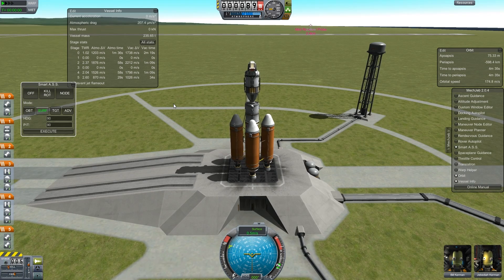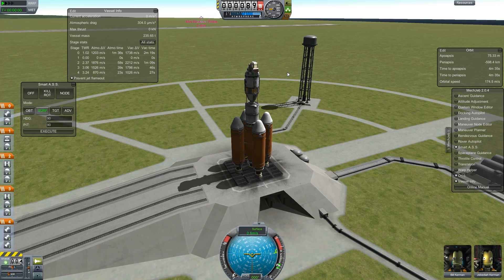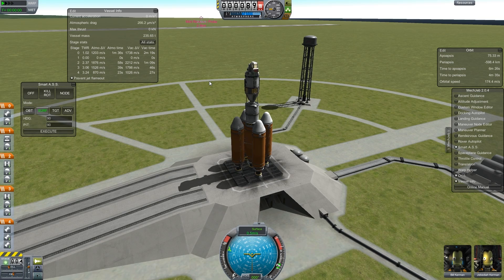I did a lame attempt at a space station last series in 0.18 — I had the Manley Space Station, named after Scott Manley. This time I'll try to do a better space station. This is just the core, and every part here is meant to be returned safely to Kerbin. Parts will either parachute back on their own or I'll manually de-orbit the inner stages. We have the B9 mod up here and I think we are ready to go.